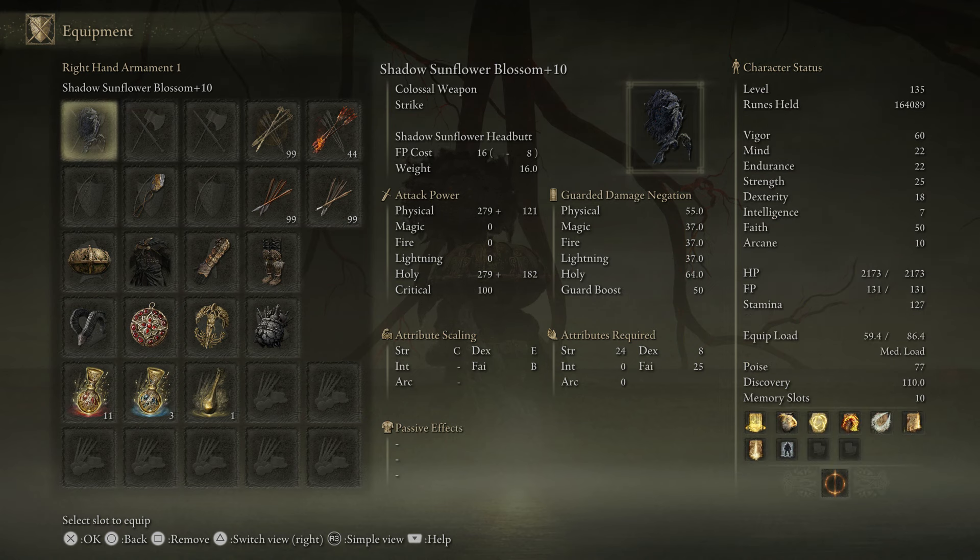A lot of damage potential here on a 135 build. The weapon art Shadow Sunflower Headbutt is deceptively good. The first strike has a decent little explosion on there, can possibly roll catch people, and then you can follow up twice to get someone who's trying to run in and hit you, thinking you're done swinging.